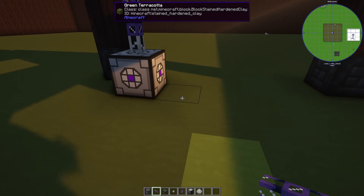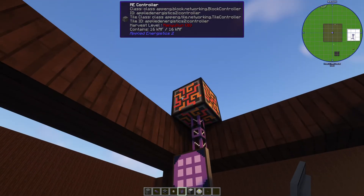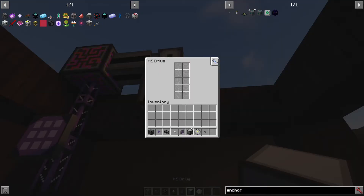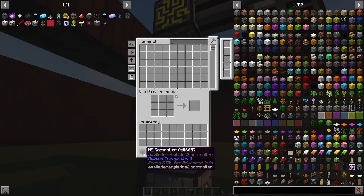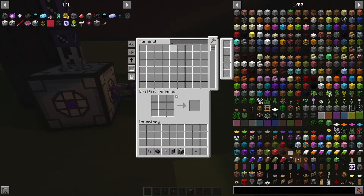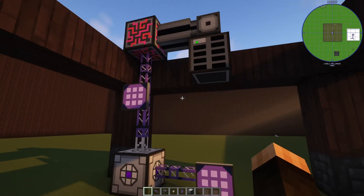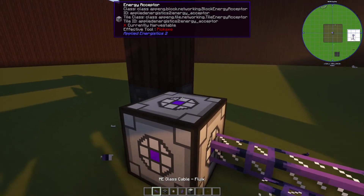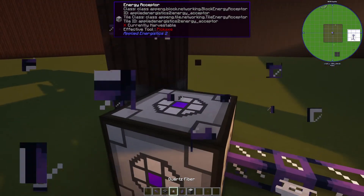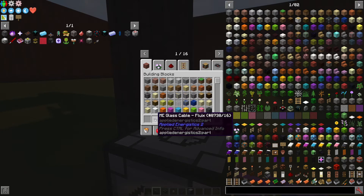Starting off with the controller, I've got one thrown up there. I like to throw the quartz fiber down. Basically what this item does is it only allows energy to pass through it, not data. The rest of the cables from AE2 allow both data and energy. So let's say I had machines coming off this direction — if I slap down two terminals, throw down a dense cable and a drive, throw in an energy cell — if I was to throw this controller in here, we'd see there's a controller there. But this guy can't see anything because the quartz fiber is isolating the two networks. You can essentially have an ad hoc network going off here as a subnet. When you see these white cables, they are specifically the quartz fiber — there's a difference between quartz fiber and a white cable. This is an isolator.